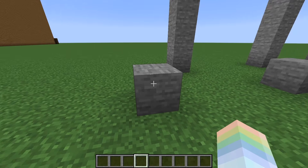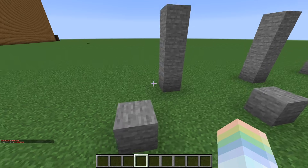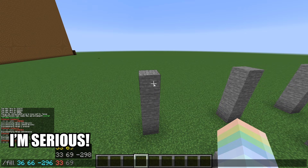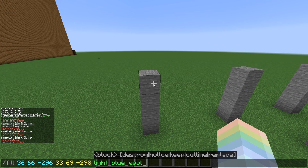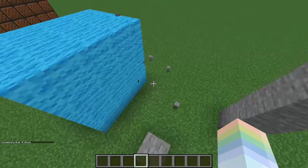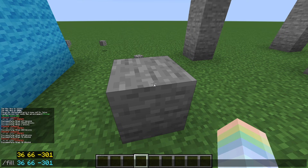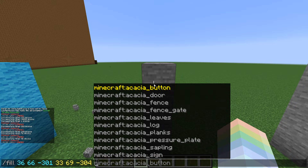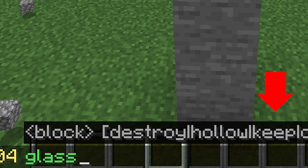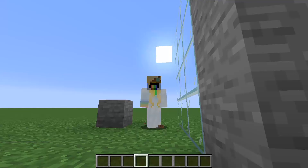But what are those other options? Let's see them now. Using slash fill with tab and space for coordinates, then pick light blue wool and let's pick destroy. The stone that was in the way got destroyed. What's next? Let's try the fill command again with glass and let's try keep. And look at that — the stone has not been destroyed, it has been kept.